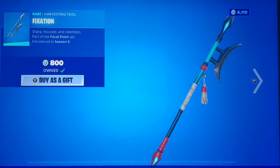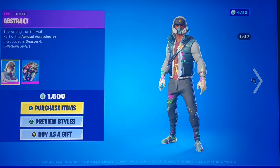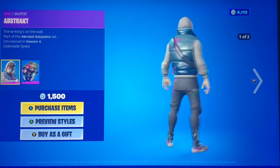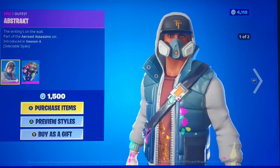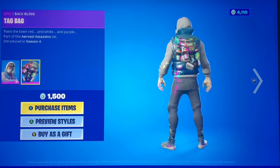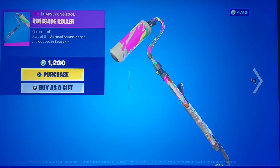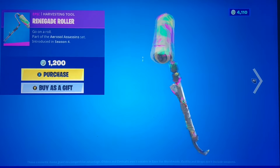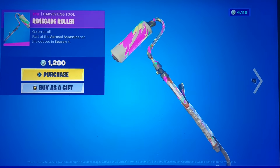We've got the Fixation — this one used to be rare but always comes back now, so at least people have a chance to get it. We have Abstract with his secondary style, which looks a lot better in my opinion. I think he even has the Shadow logo, since Ghost is the other one. And the Tag Bag which doesn't get any new edit styles. The Renegade Roller — still no Raider, I don't know where she's hiding, but this is a cool pickaxe.